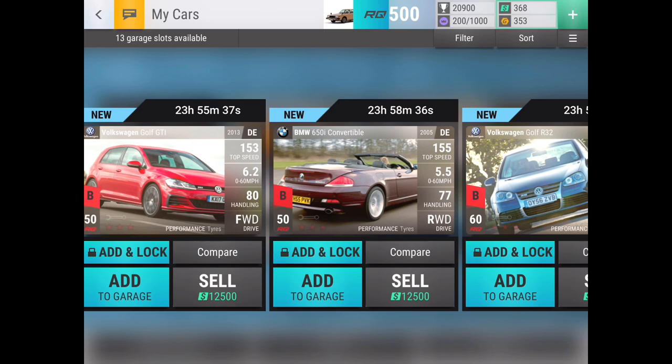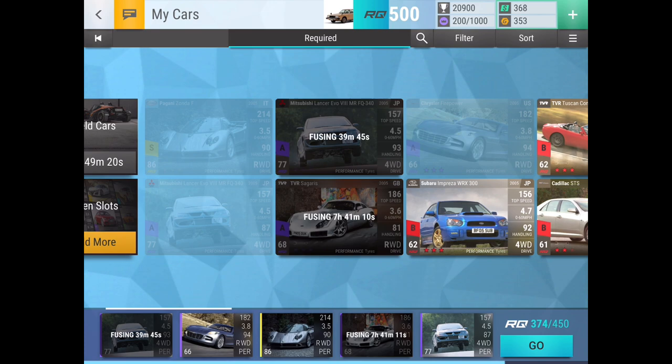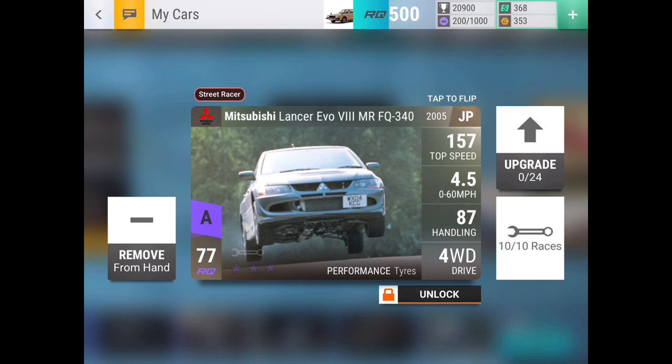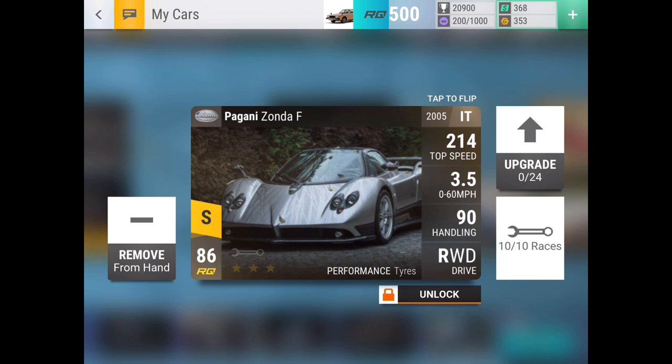It got a bit more interesting — we've got the Evo which I could pretty much max out. So I'll be running the Zonda maxed out, Firepower maxed out, one Evo maxed out, TVR Sagaris maxed out, and another Evo — two Evos maxed out. It could be interesting. I'll have the TVR Sagaris and I'll use my Zonda on the drags, which isn't too bad, and then double Evos for twisty and crossover.